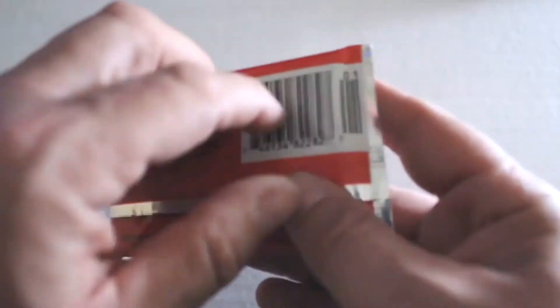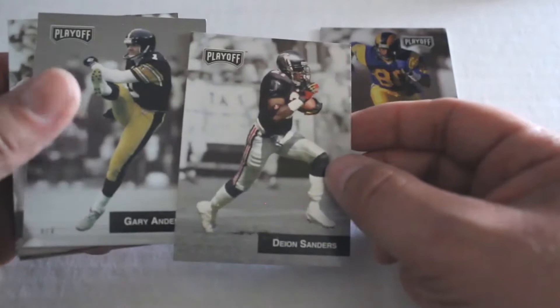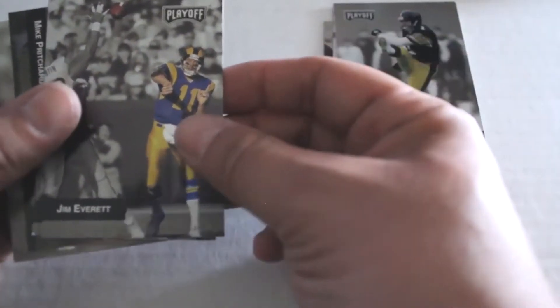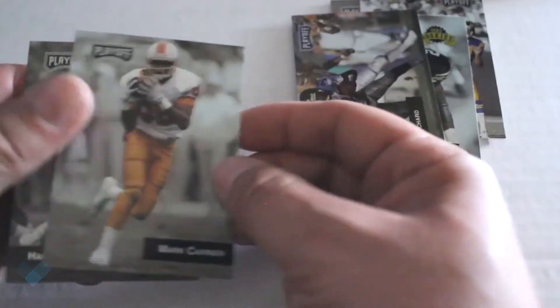All right, our final pack. Playoffs, as you can see, not too many inserts out of the package. Henry Ellard, Neon Deion Sanders — still big names out of the set though. Gary Anderson, Jim Everett, Deion figures, Mike Pritchard, Mark Carrier.